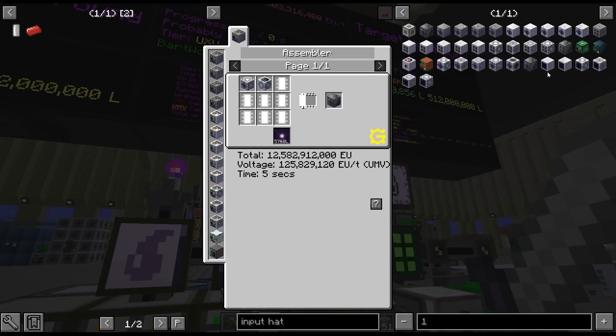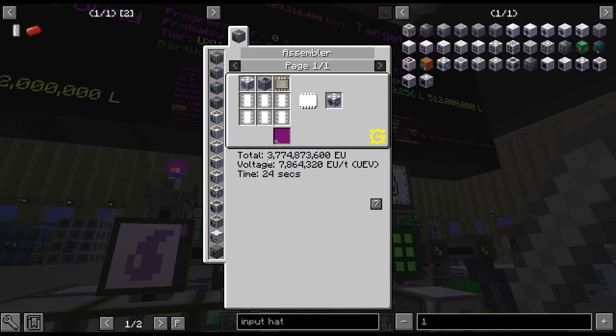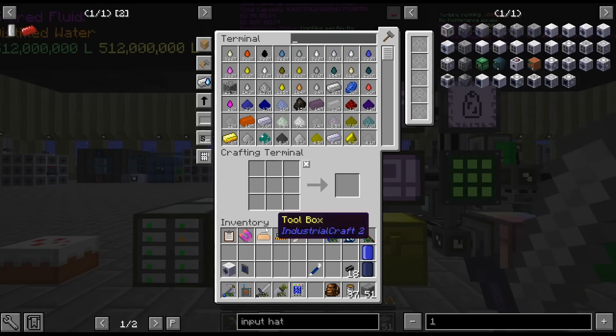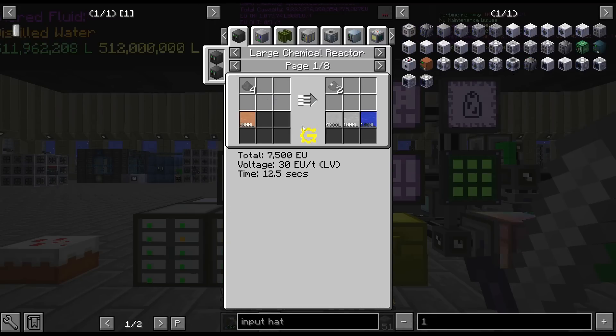Yeah, I don't have that yet - I was getting the things confused. I don't have recipes for this because I don't have molten polymer in the AE system yet. The distilled water's fine, I think. Let's do the regulator, because I think we might need to have multiple.